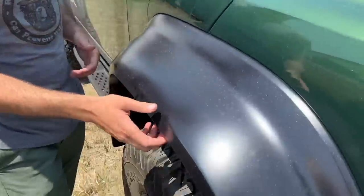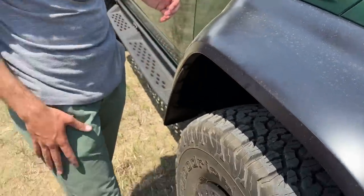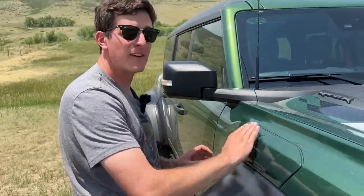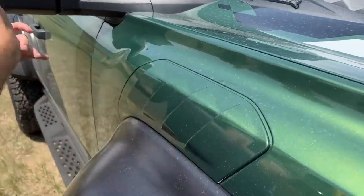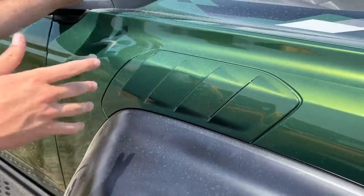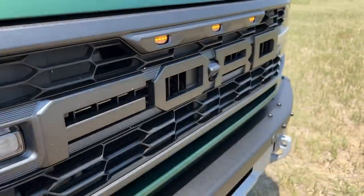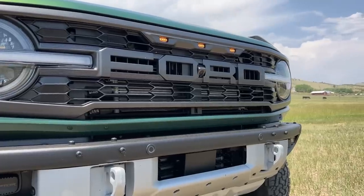You'll also notice these gills along the side — this is passive air venting to get heat out of the engine bay and expel it out the side. That's important because they've done a lot of work getting air both in and out of the Bronco Raptor. The grille and front end design offers something like 50% more inlet into the Bronco Raptor engine bay.